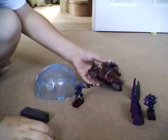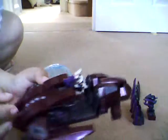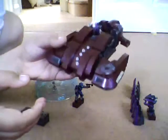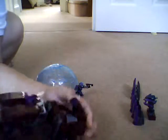Before we do anything we're going to look at the main thing of the set — the Revenant. This thing is very, very cool. It's a metallic sort of wine red color. I like how they made it look battle-damaged with all the bullet holes and like it's been blown up right there. I also like the secret little gun it has — not as powerful as a Wraith gun, but it's something.